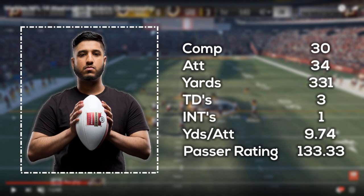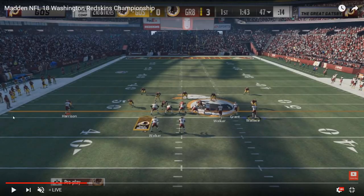That one interception was actually because of an odd pass lead on a corner route — the corner route was open but the pass lead went a little too far downfield and the corner was able to step in front of it. So he very easily could have had a perfect passer rating on the day. He really did it running mainly three different plays: mesh post, dig halfback out, and corner strike.